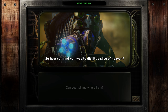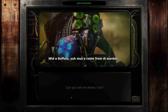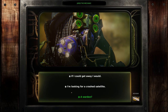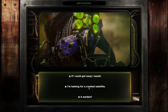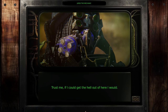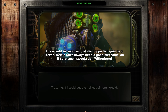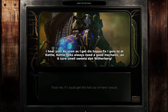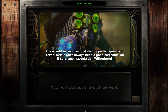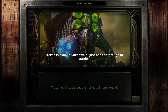With a Buffalo - you must see I come from the Warden. Trust me, if I could get the hell out of here, I would. I hear you. As soon as I get this hopper fixed, I go to the Kettle. Kettle folks always need a good mechanic, and it sure smells sweeter than Witherburg. Kettle is over in Saxon Wall - just one trip through the Warden. Maybe you could refresh my memory.